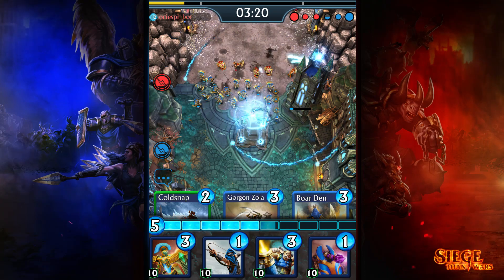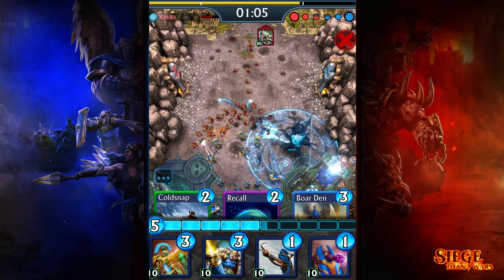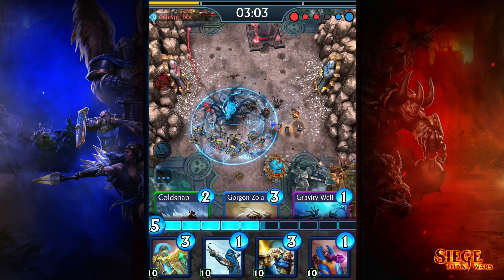Once the Obelisk absorbs enough soul energy, the Harbinger is unleashed. He'll roam the battlefield with his dark aura that saps the very life of anything that gazes upon him. Indeed, the Harbinger's very presence is so horrifying that it deals damage to every enemy in range.